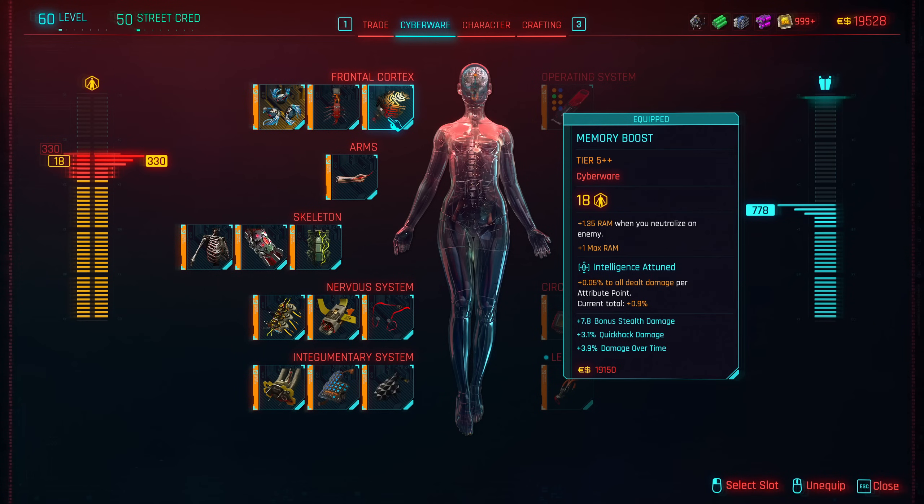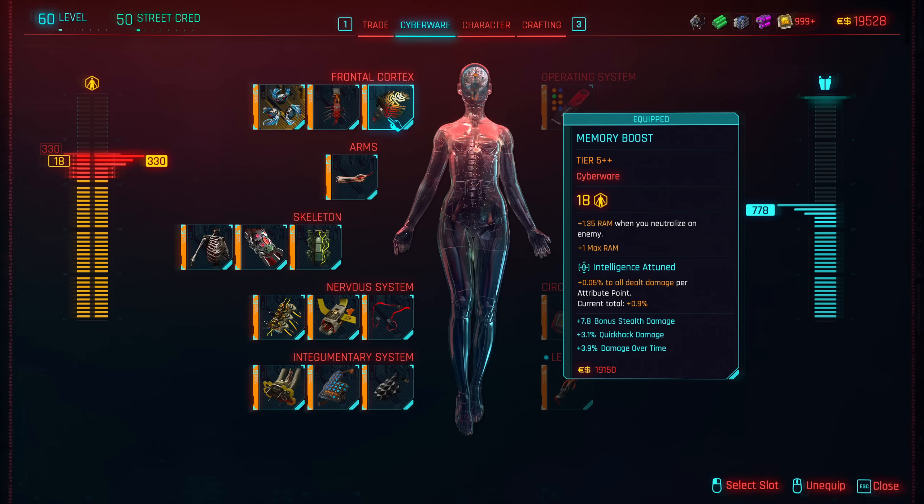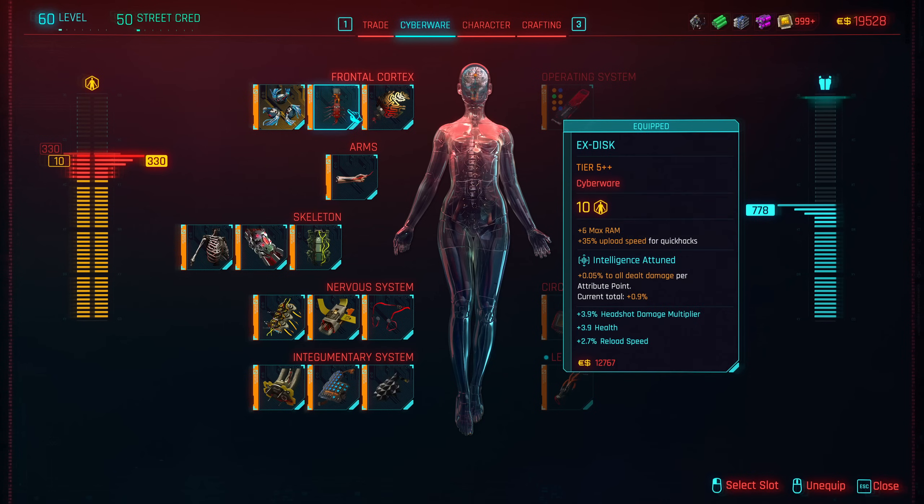First I'll tell you about the most essential cyberware, and then about the optional ones. Starting with the Frontal Cortex, all that you can find here is essential. Memory Boost is fantastic for keeping your RAM up after neutralizing enemies. X-Disk is also fantastic because it gives you a lot of RAM and it also makes your quick hack uploads faster.